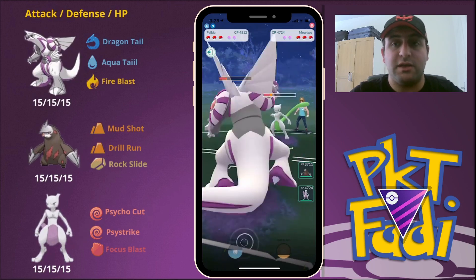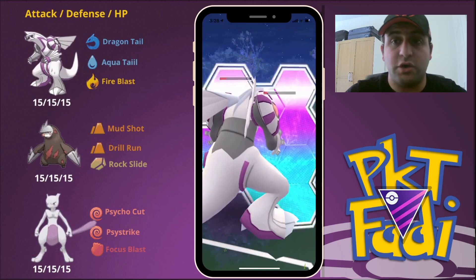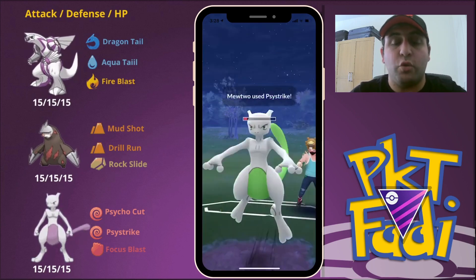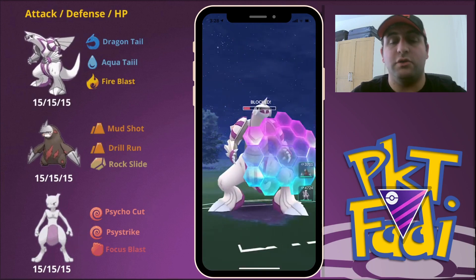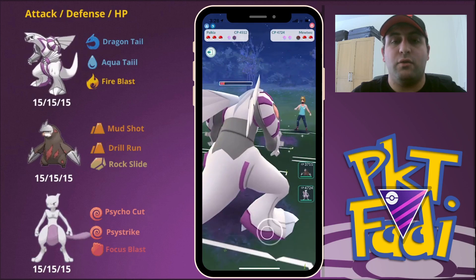However, before that it is going to be able to get to a second Psystrike, which you will then shield. It's very important that you shield the second Psystrike — you want to maintain lead advantage? This is how you do it. So now we're just going to Dragon Tail down the rest of Mewtwo's HP.